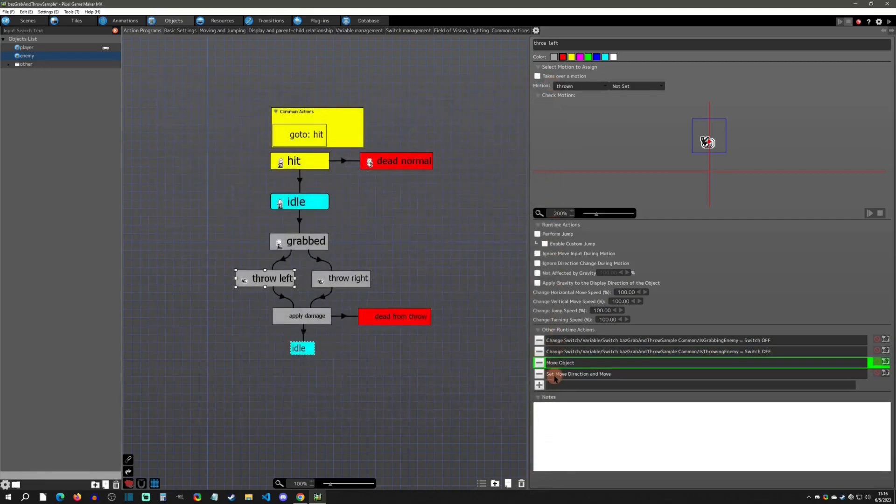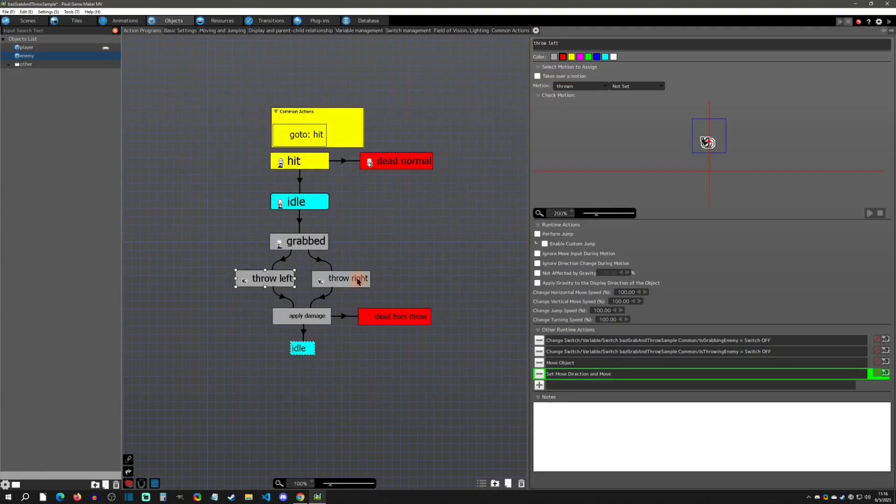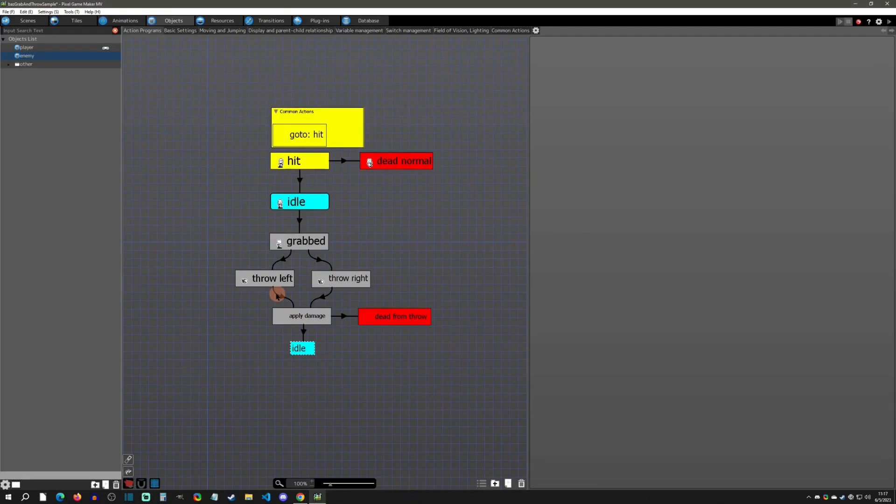Then it moves the object to the grab point instantly and sets the move direction — going one tile to the left if throwing left, or one tile to the right if throwing right. You could use scripts and plugins to make this more flexible for an actual beat-em-up game, which would make it easier, but this approach works well enough. After a certain amount of time passes — since you're not using attack detection — you have to handle damage manually.